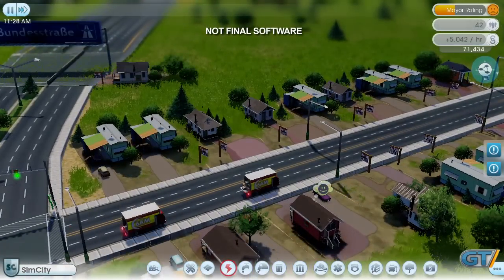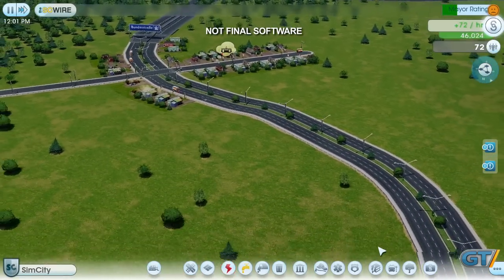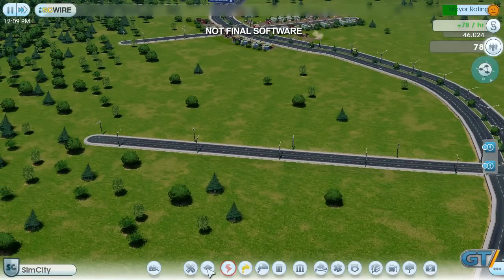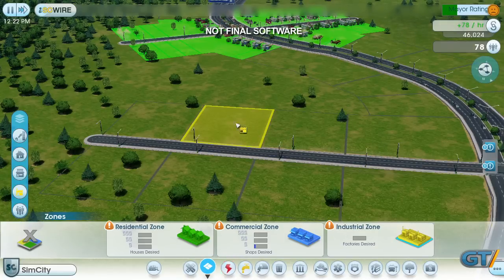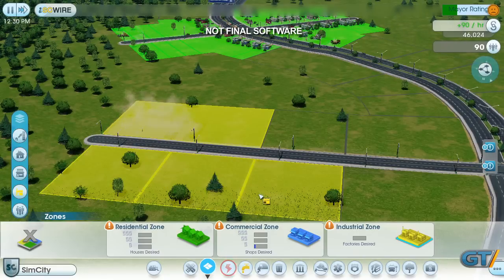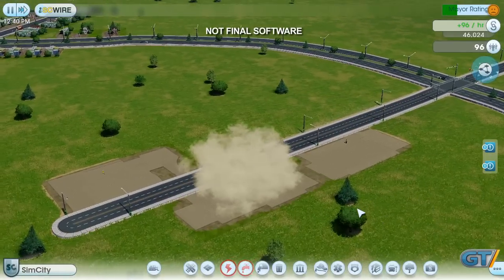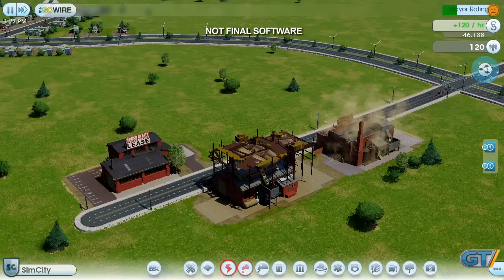Here come my new sims. Getting them into my town is easy — the trick is getting them to stay. All sims need two things: money and happiness. I'll start with money first. Sims need jobs in order to make money. A simple way to create jobs is to build some factories. Factories also generate tax revenue, which will help me pay my city's bills. I zone for industrial just like I did for residential. I'm only going to zone a small area here because I don't want too many factories — they're pretty dirty and they won't help me attract tourists.